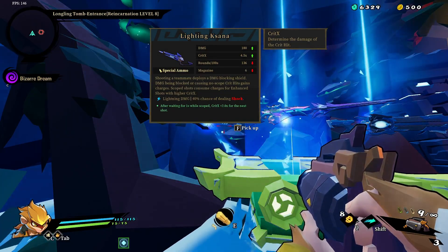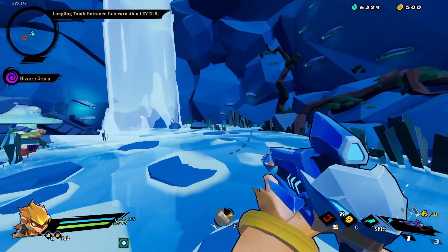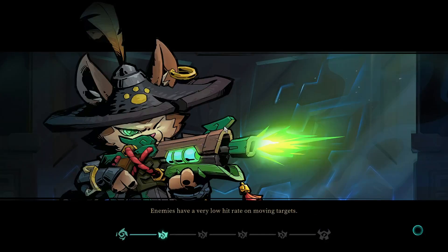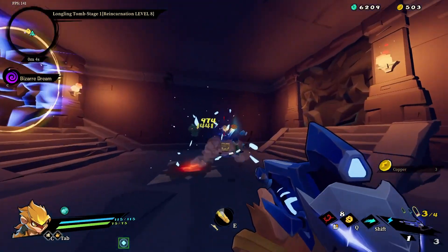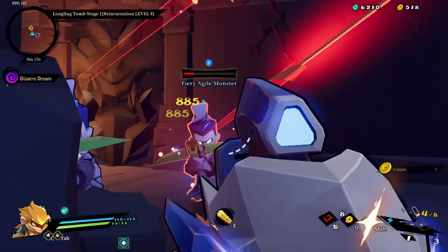So the Lightning Sana — it is a sniper, a new sniper weapon. Shooting a teammate deploys a damage-blocking shield. For somebody who doesn't really play co-op, that means nothing. But if you have a no-scope crit, you get a charge, and scope shots will consume those charges for enhanced shots with a higher crit multiplier. At first read it sounds pretty cool — like oh wow, you no-scope crit and then you scope in and get an enhanced shot. It would be cool if it wasn't for the fact that the enhanced shot does maybe six more total damage than the normal shot.